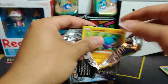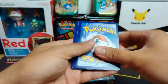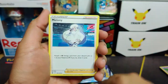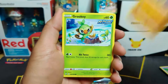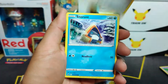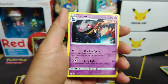Chilling Reign pack one - let's rain some hits! Water energy, Celio, Melony, Whirlipede, Carbink, Grookey, Scorbunny, Eevee, Snorunt, reverse holo Castform, and a Banette. Nothing exciting there.